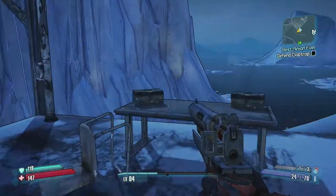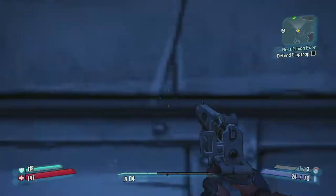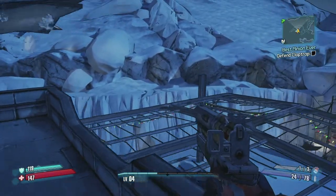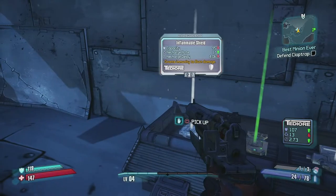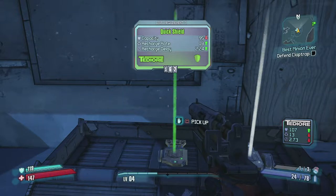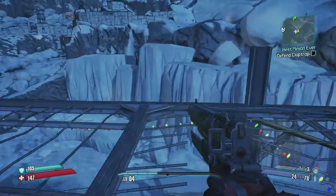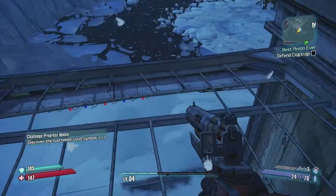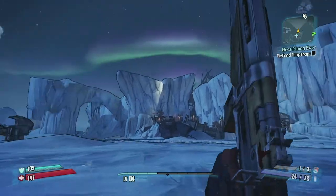There's actually a hidden weapons chest here but you need to do some fancy parkour to get there - go up the metal ramp and jump across. There's another weapon crate up here too. There's also a collectible hidden vault symbol nearby. I'm going to beat up some bully monks and then head back to Hammerlock to finish up those side quests and go back to Claptrap.